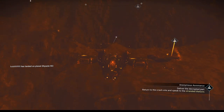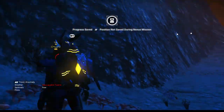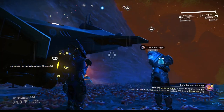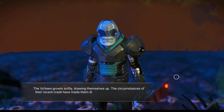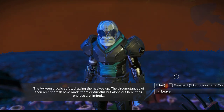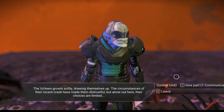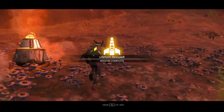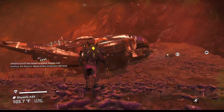Looks like we're here, and this ship does seem to have the same hover ability that the other ships have. Okay, let's go talk to our traveler, who has changed into a Viking. That is the weirdest thing I think I've ever seen. I don't think I chose wrong. So the Viking grows softly, drawing themselves up. The circumstances of their recent crash have made them distrustful, but alone out here, their choices are limited. That is the weirdest thing that I've ever seen happen — so the traveler is gone and has been replaced by a Viking. But apparently he was the one, because as you can see, there's the hole I dug. Unbelievable. That was the weirdest thing I think I've ever had happen. But regardless, it's done.